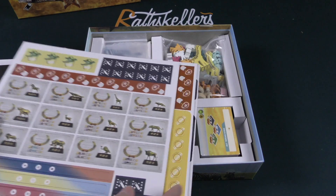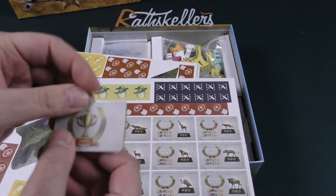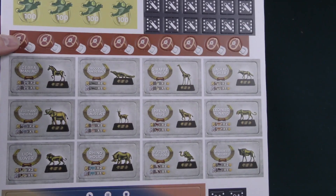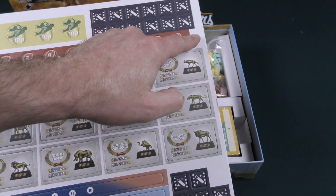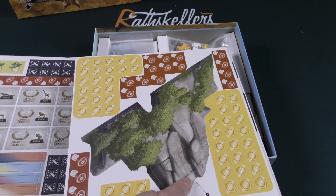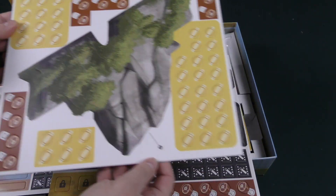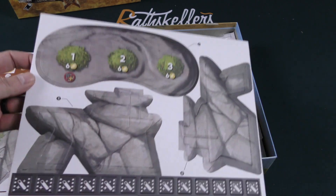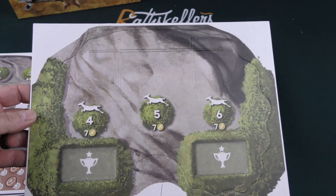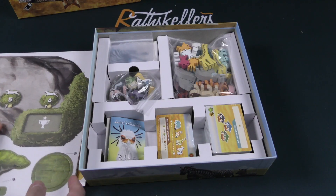We've got some cardboard components — thick cardboard. These are the award tiles, looks like, but good quality cardboard. It looks like some things here are going to be replaced by wooden tokens in this edition since it's kind of an upgrade. There's also a construct that you're going to build — it looks like you'll probably have to take it apart between games since it doesn't look like it will fit built inside the box. We have a nice screen-printed drawstring bag.